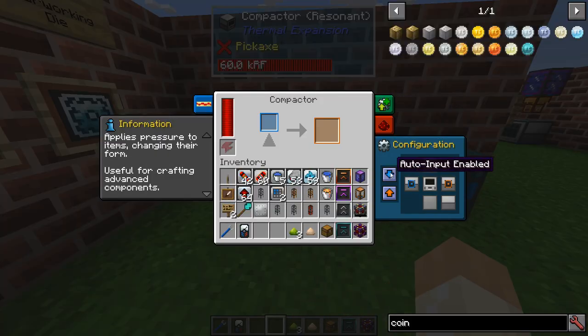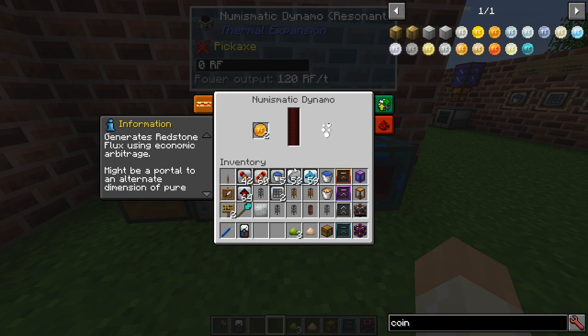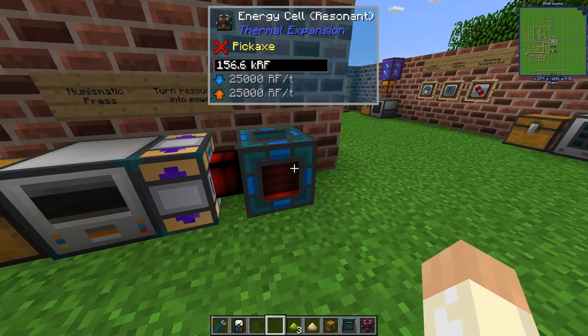Let's turn it on like that. You get three coins per ingot, and that will give you energy.